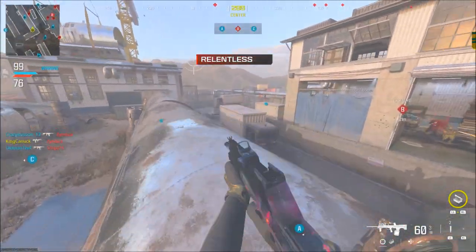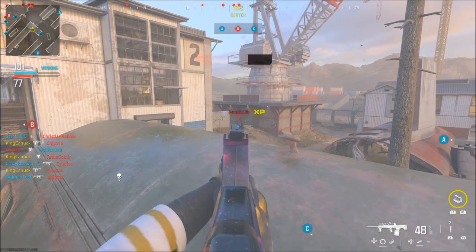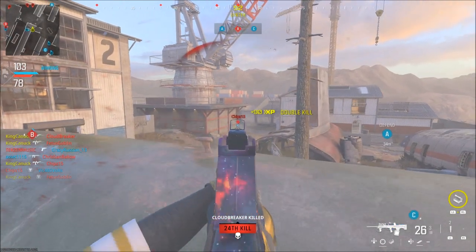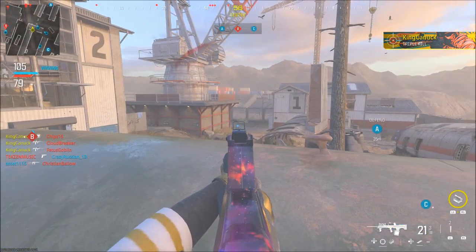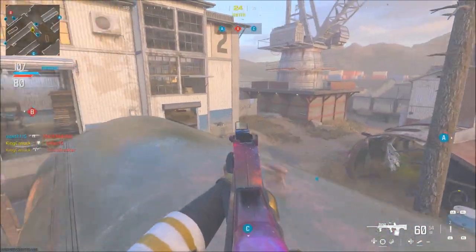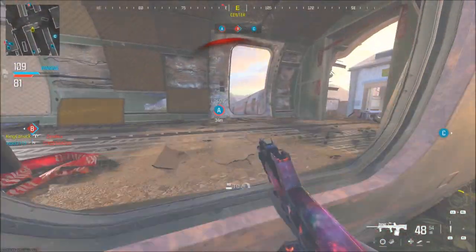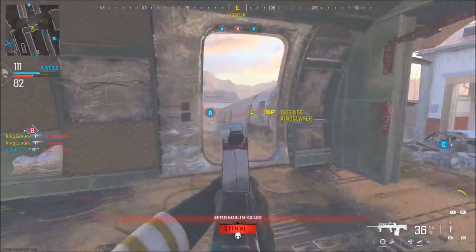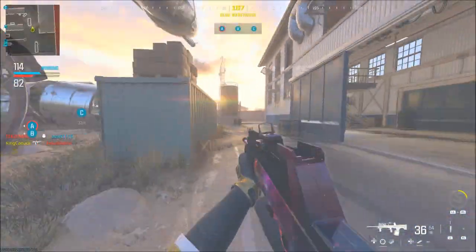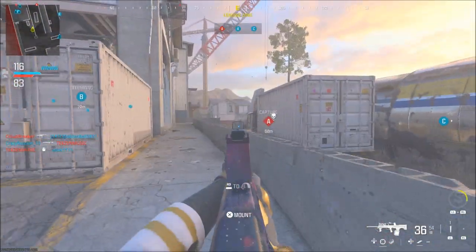Good try, buddy. Oh, I need ammo. I didn't mean to fall down. They're going to spawn behind me here, aren't they? Nope, okay — they're spawning on Ace though, which is kind of a good thing.